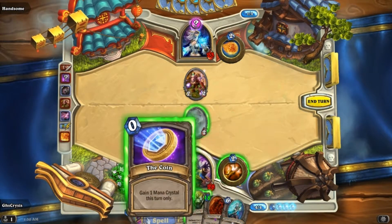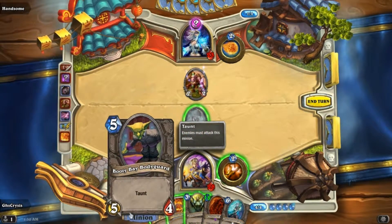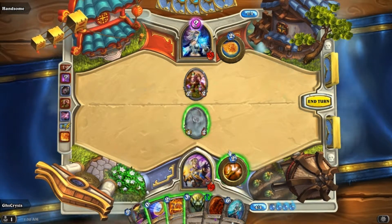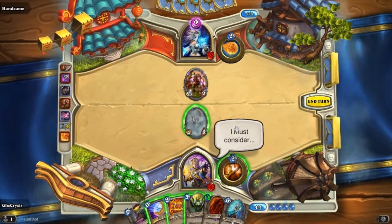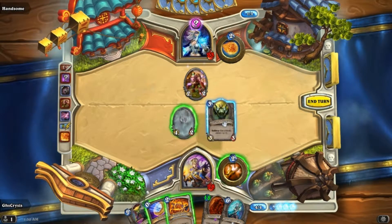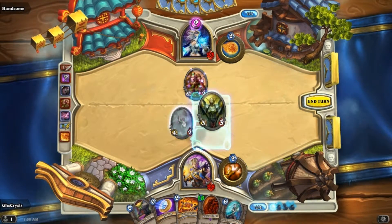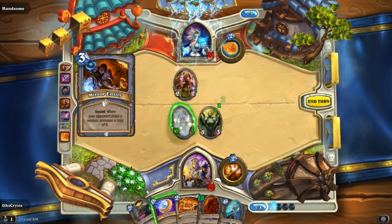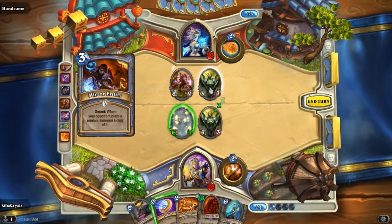I was going to make this into like a 6-10 taunt monster with this combo, but I don't know yet — maybe I shouldn't. Let's just do this. We must cleanse the Sun Well! Oh, what happened? The opponent played minions and copied one. Okay, we must cleanse the Sun Well.